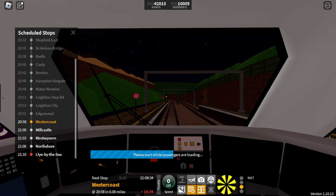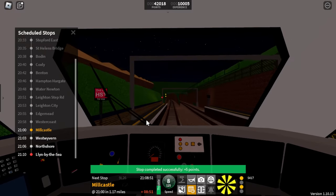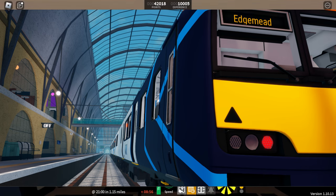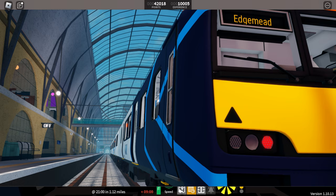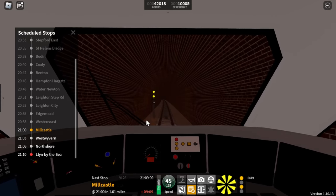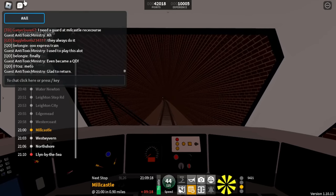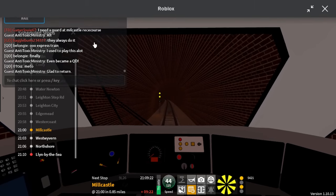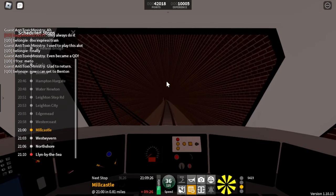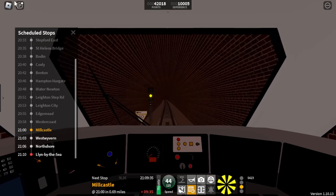Regarding upgraded stations, we've received two sneak peeks — Edgemead and West Wyvern — but no further station upgrades since then. My theory is the Lynn line will receive an overhaul, excluding Lynn by the Sea, as in that sneak peek it wasn't changed apart from the benches and overhead line equipment. They could be going around the network replacing existing overhead line equipment with newer models. The unknown station from the Class 156 sneak peek is a big mystery — it could be Hamilton Park, or a new station on the Stepford Loop — we'll just have to find out.